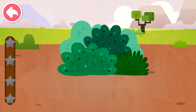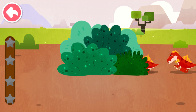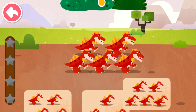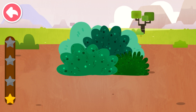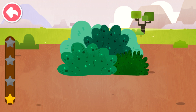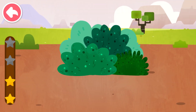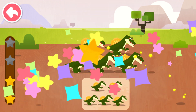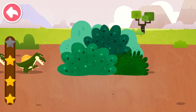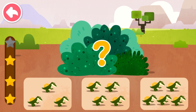Observe closely and see how many dinosaurs are hiding in the grass. How many dinosaurs are there hiding in the grass? Five. How many dinosaurs are there hiding in the grass? Five. How many dinosaurs are there hiding in the grass? Five.